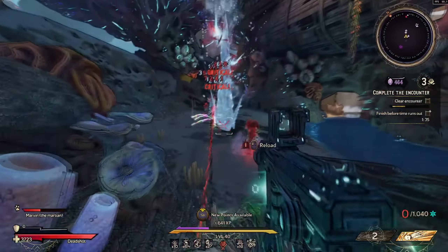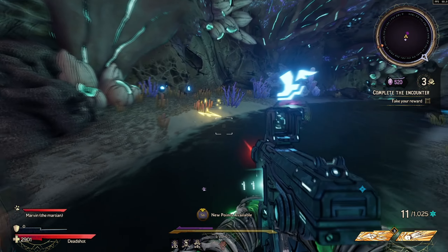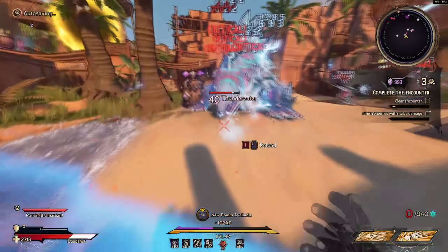Second encounter is a Seafloor map with skeletons and pirates. You need to finish before time runs out. There is also a yellow raid boss symbol, and your choices thereafter are equipment drops or Dragon Lord curse.